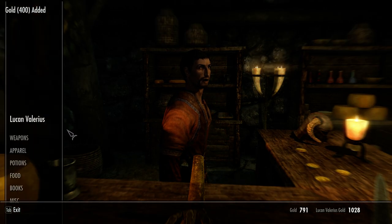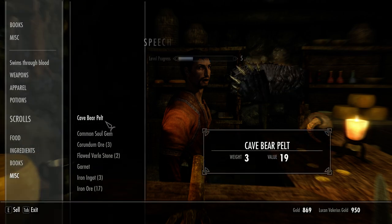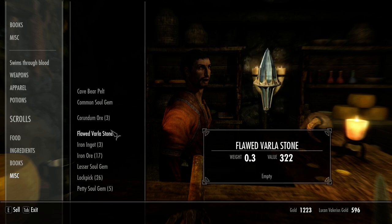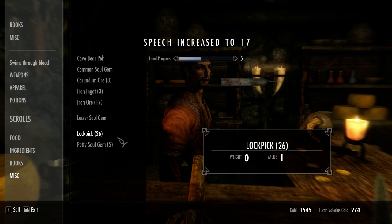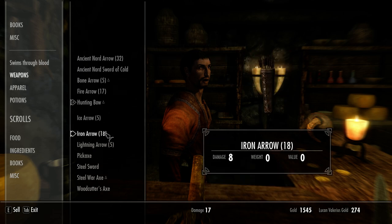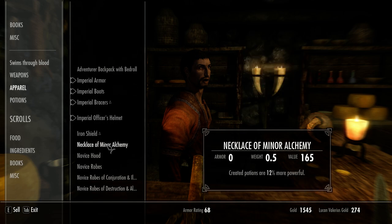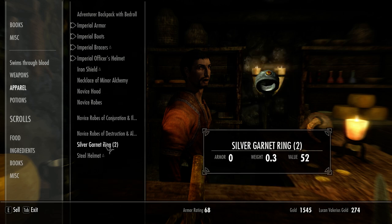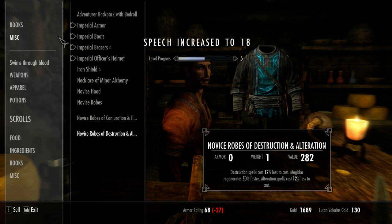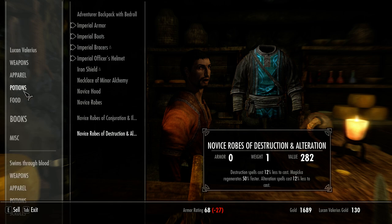Trinkets, odds and ends, that sort of thing. Let me sell you some trinkets and odds and ends then. Here, have some flawed Varla stones. Very good, very good. So now I have 1,689 gold.